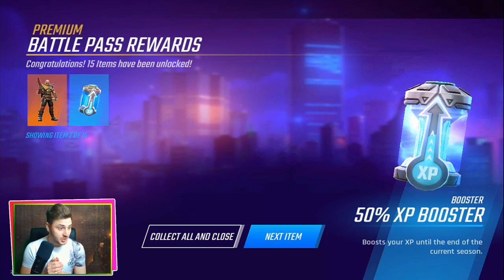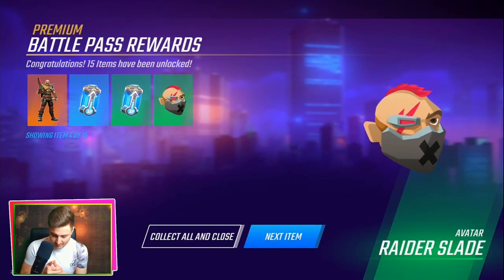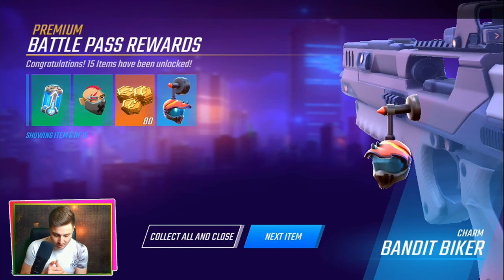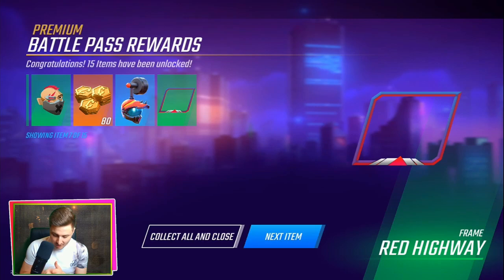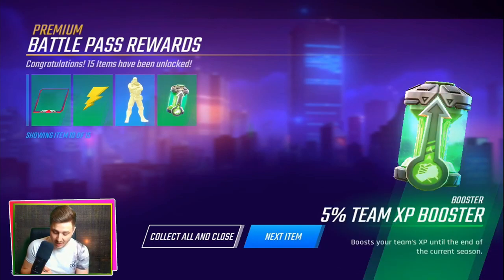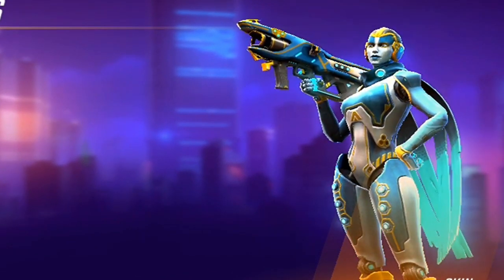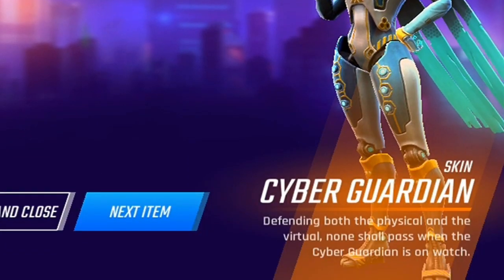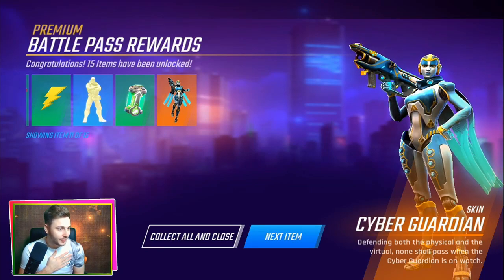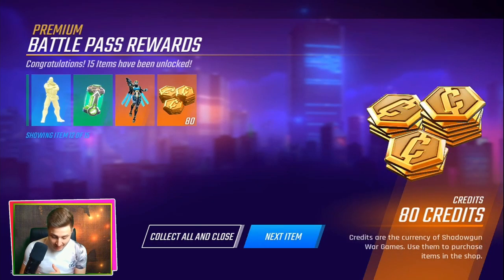We get a 50% XP booster — boost your XP until the end of the current season. And next item, we get a 10% XP booster. A Raider Slade Avatar. 80 credits. A Bandit Charm. Another new frame. Another Avatar. We get the Victory Pose crossed arms where Slade is crossing his arms. We get another 5% team XP booster. We get a Cyber Guardian Sara skin — and as you guys know, Sara is my main. Defending both the physical and the virtual. None shall pass when the Cyber Guardian is on watch. And another 80 credits.